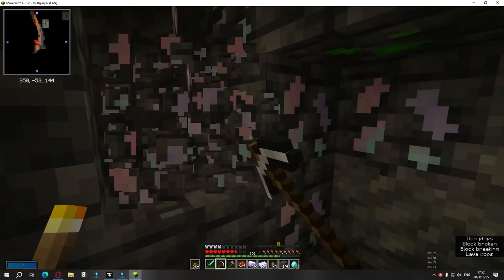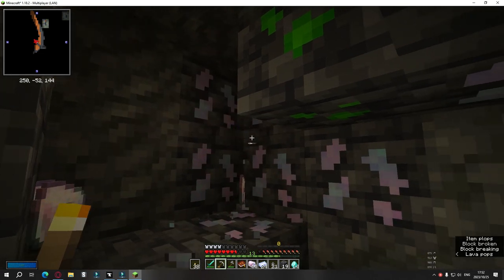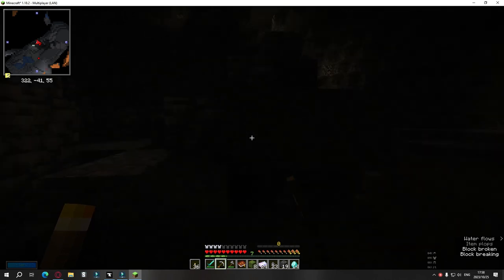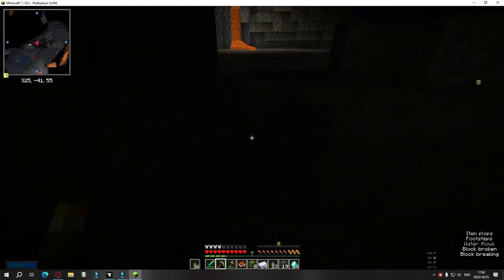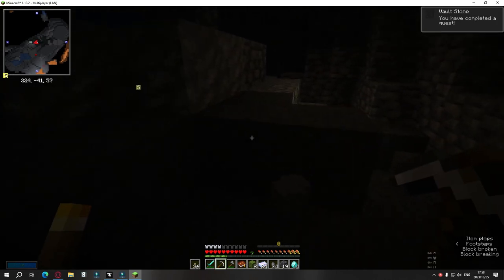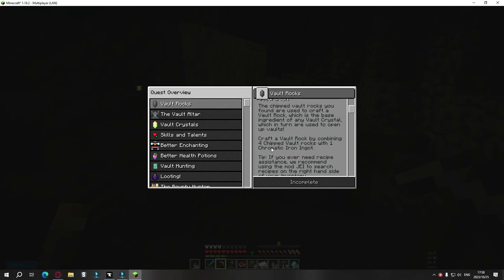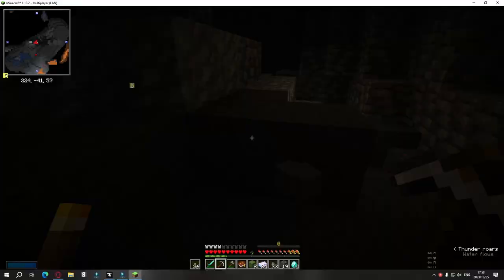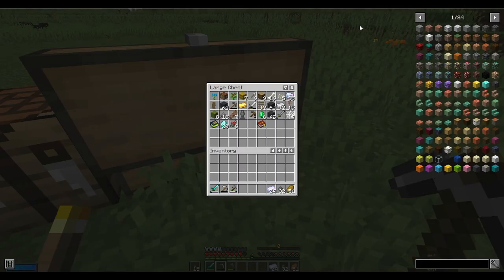I'm gonna quickly do this — find some of that other rock stuff. Found some more! Nice and quick. I'm gonna head to the surface. I've finally got into a spot, got everything up. This is some of the loot from the adventures.